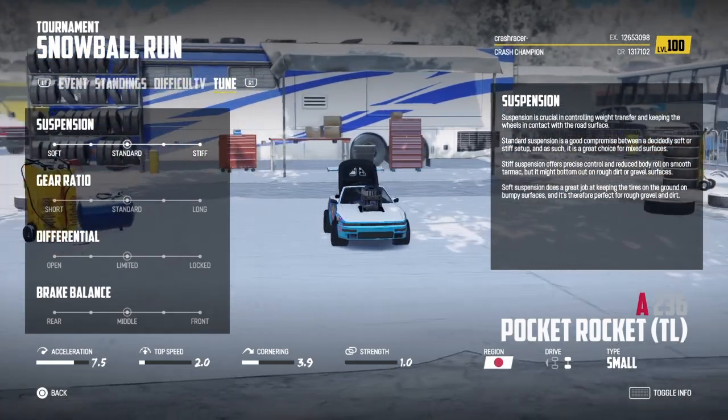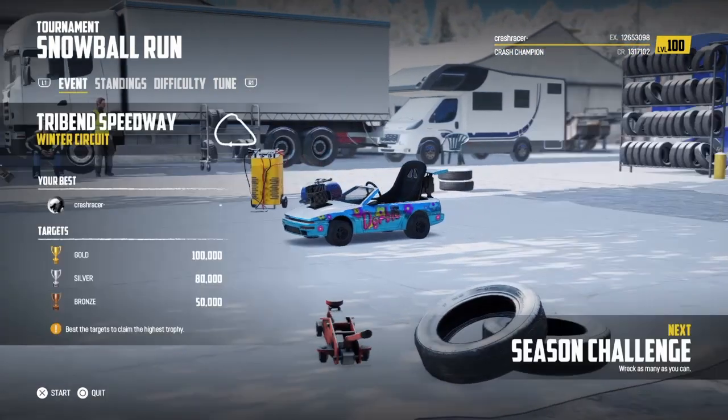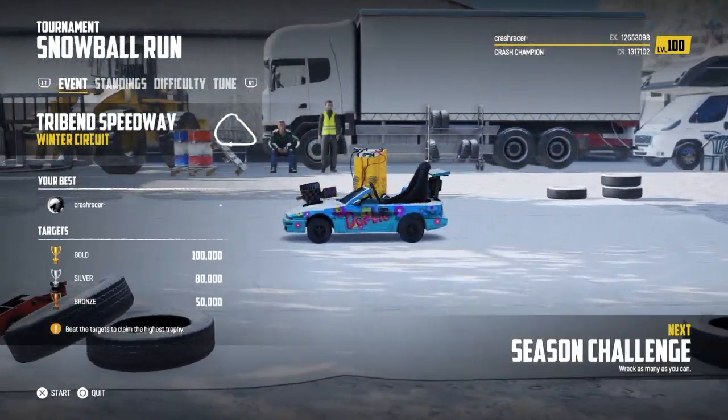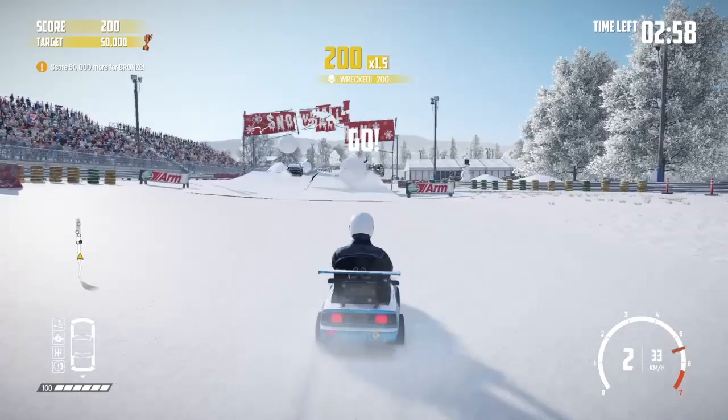I'm going to stick with automatic gears and tuning settings right down the middle, threes all the way down. The score we need for a gold trophy is 100,000 points. We have three minutes to get that, and the way we get points is by firing these snowballs at the other cars.